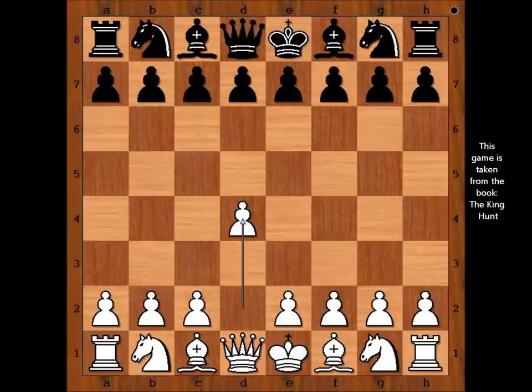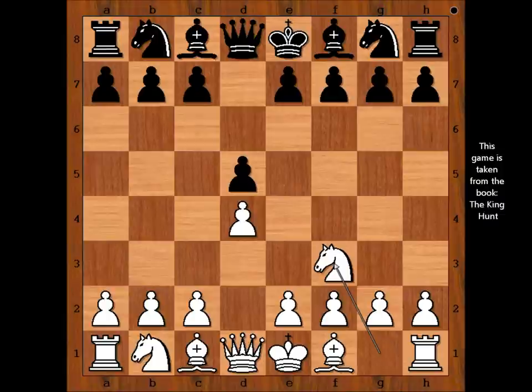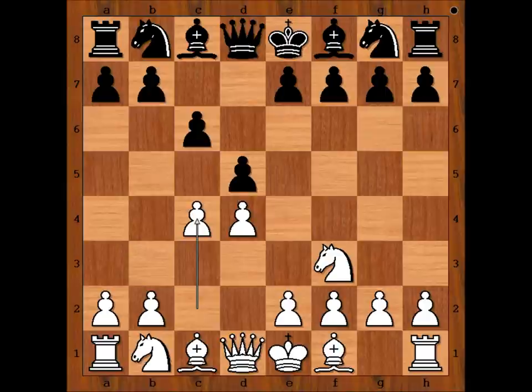Kramnik had white pieces and he started with d4. Lothier played d5, knight to f3, c6, c4, so we have Queen's Gambit, Slav Defense.